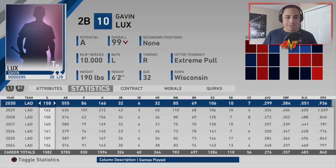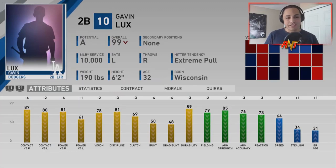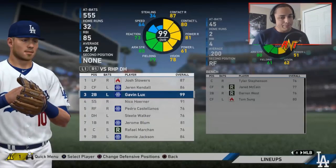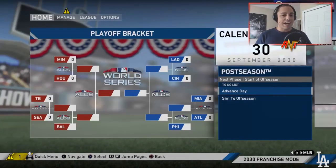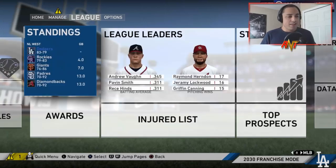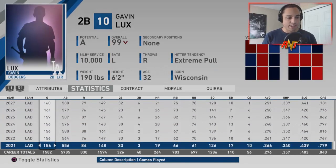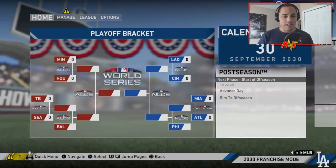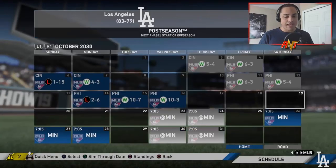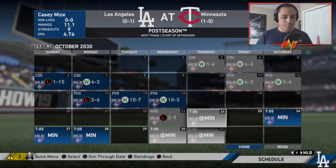At the end of year ten he's having a little power surge — doubles average and OPS all look really good, though his stats are slowly starting to decrease, which is how franchise works. This is actually the first time the Dodgers have been in the playoffs since around 2024, after making the World Series four years in a row. We'll sim through — they win the first round, they win the second, and we'll stop at the World Series because this could be Gavin Lux's last shot.